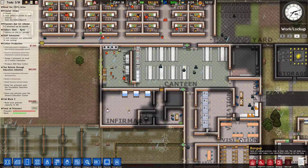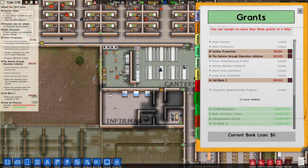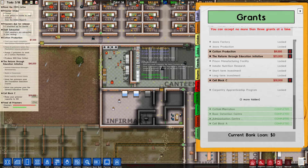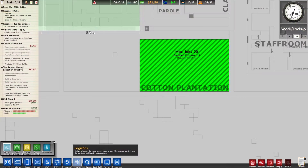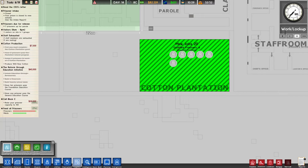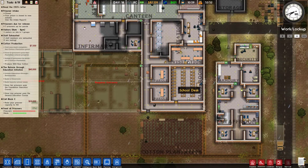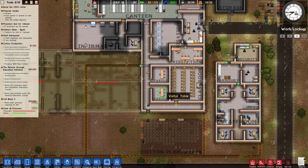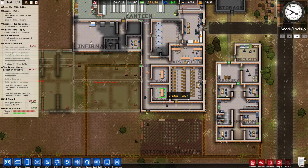Let's take a look at some grants. So apparently we've got three grants going. We've got cotton production — I need to assign two prisoners to work at a cotton plantation and produce 1000 raw cotton. Can I assign some prisoners to this? Yes, we have six qualified, so those guys should be working. We will get the cotton production grant finished. And then there's reform through education.